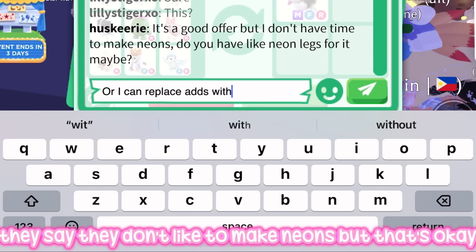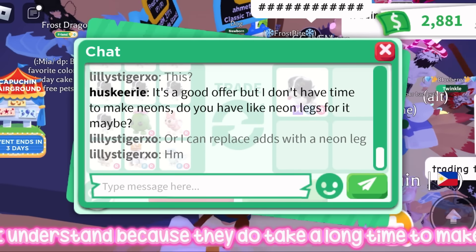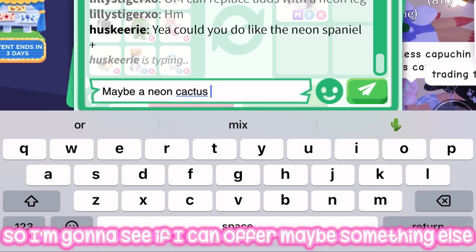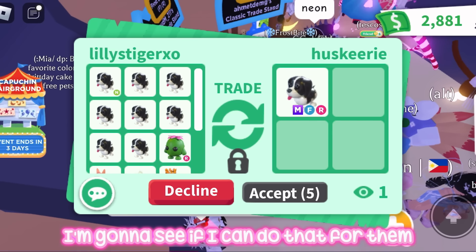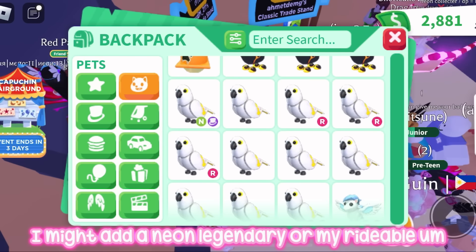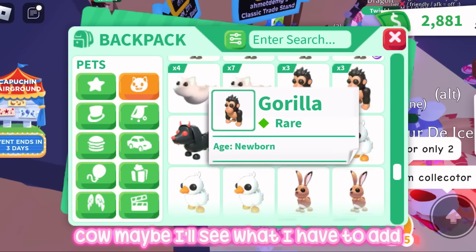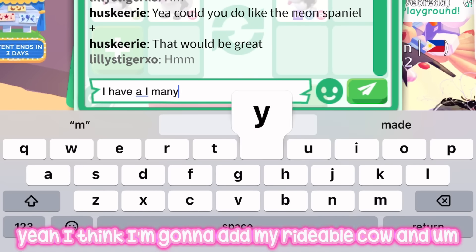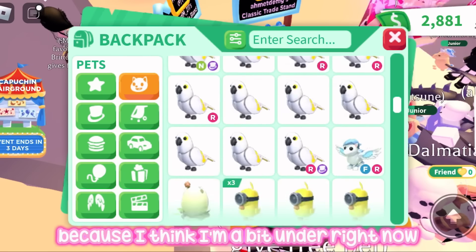They say they don't like to make neons, but that's okay — they do take a long time to make especially ultra rares. They want the neon spaniel and axe, so I'm going to see if I can do that. I might add a neon legendary or my rideable cow. I'll add my rideable cow and maybe another pet because I think I'm a bit under right now.